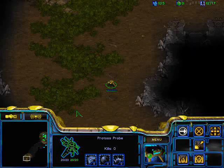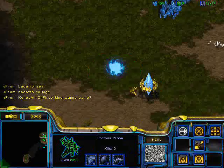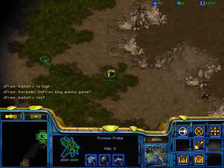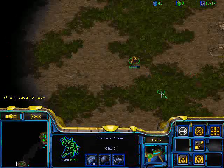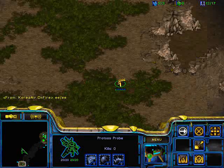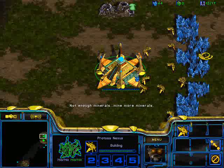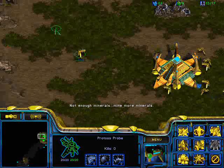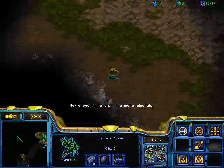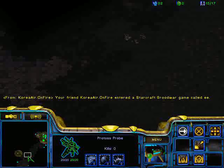I'm recording post-game. The build order is 10-gate, then 12-gate, then 14-zealot, 15-pylon, then again 15-zealot, then 17-probe, then 18-zealot. I haven't fully memorized it past that — I kind of just recalled that from basic memorization.